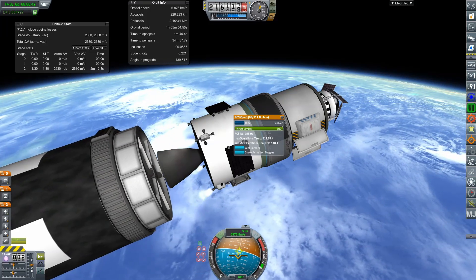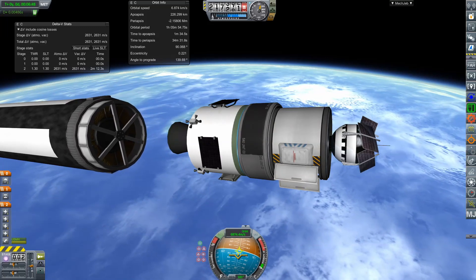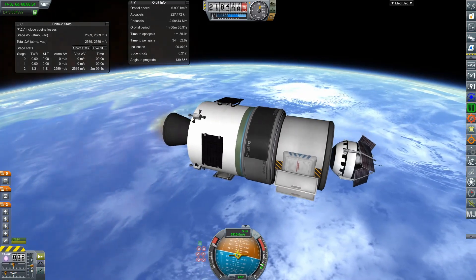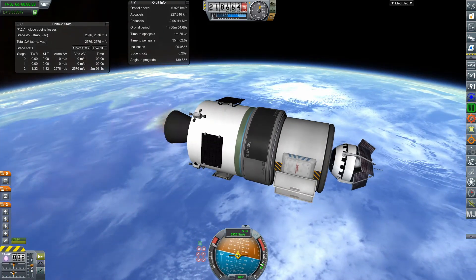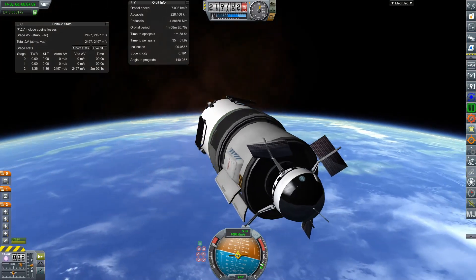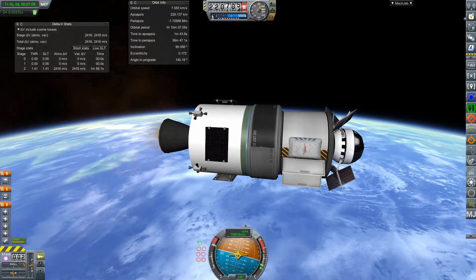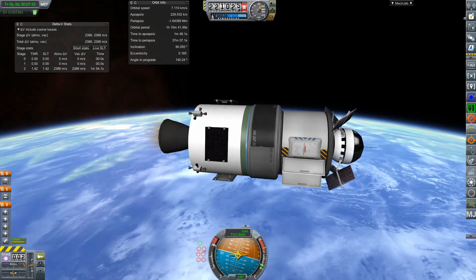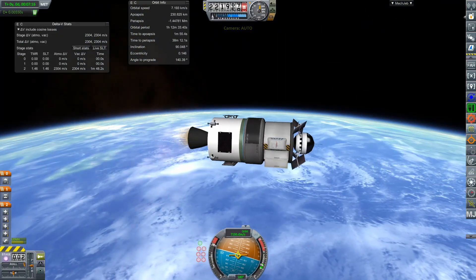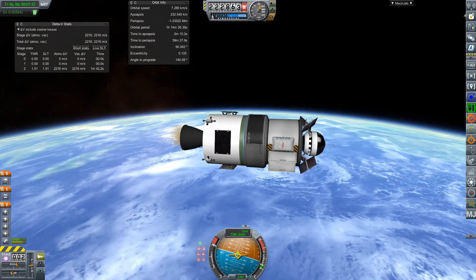Let's settle the fuel — we did decouple, terrific. RCS off, light this engine. Now we want to get to orbit. Deploying the solar panels. Let's fix our orbit — I think this is going to work. I only have 22 more meters per second of correction needed, which is fine because we're almost to orbit now.